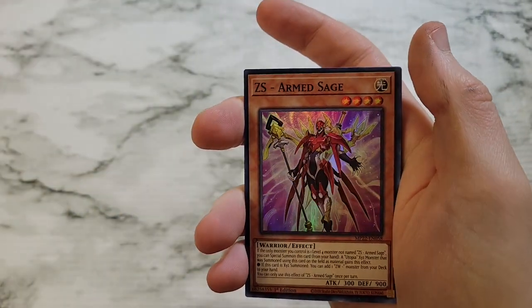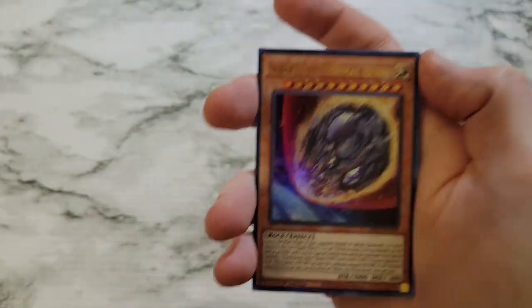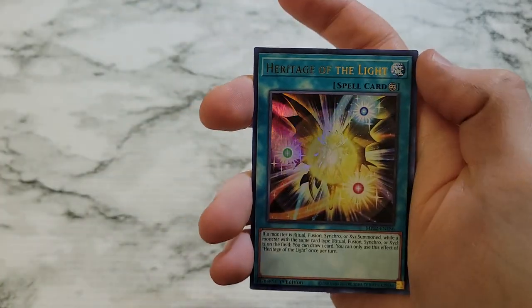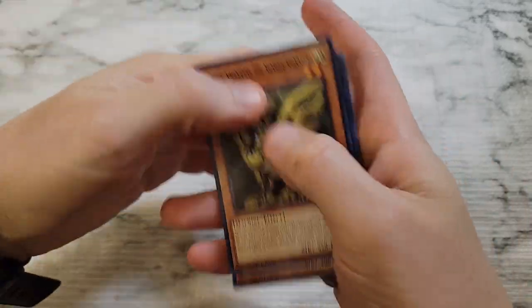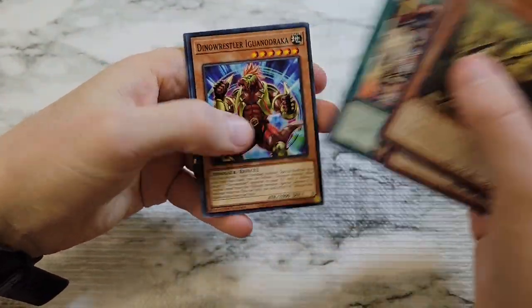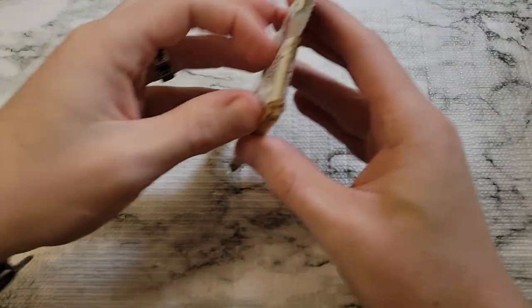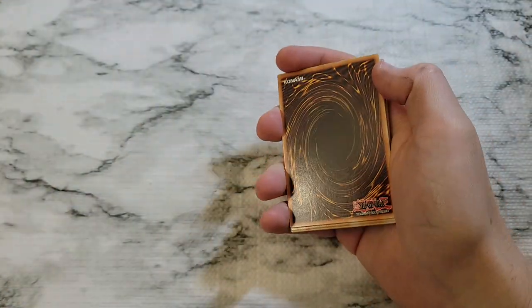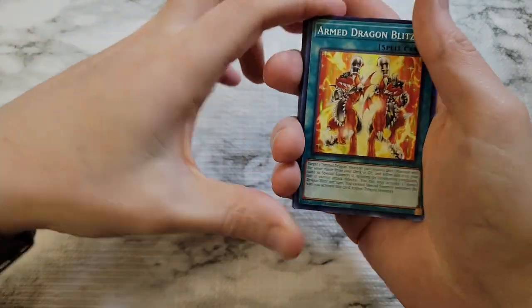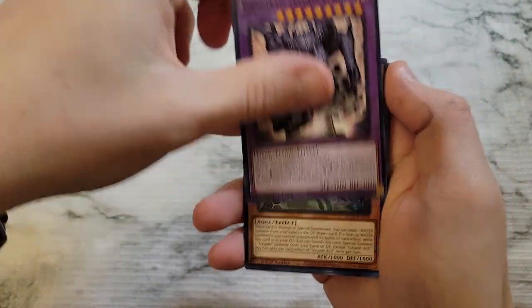Skip through — we got ZS Arm Sage, Masquerade the Blazing Dragon super rare, and Nibiru as an ultra rare. Good reprint on Nibiru. We got Heritage of the Light, and Ruddy Rose Dragon is our secret in this pack. Good stuff all around. The secrets are where it's at. Good support in the ultras for Slifer and the Egyptian Gods as well — maybe I'll be able to make my Slifer deck playable.